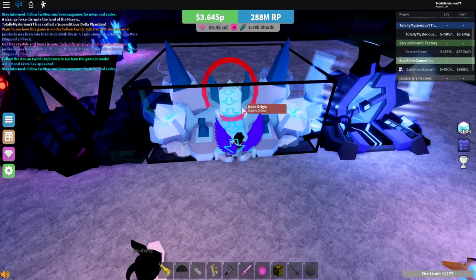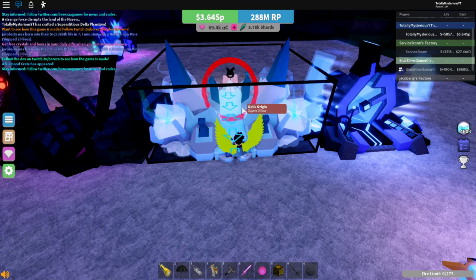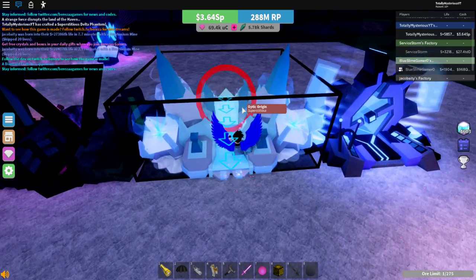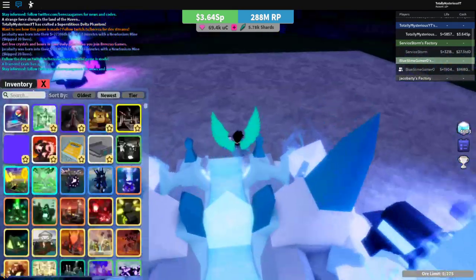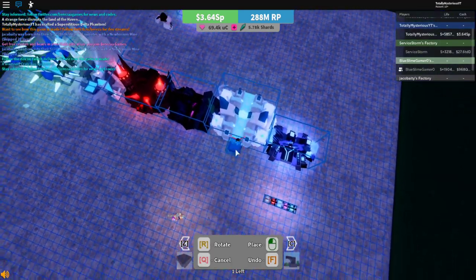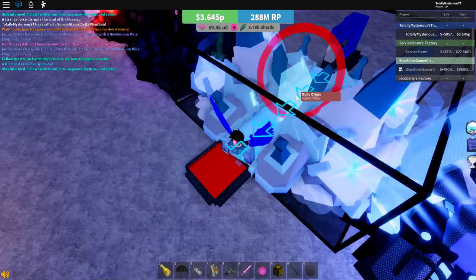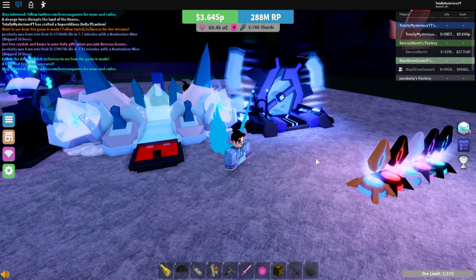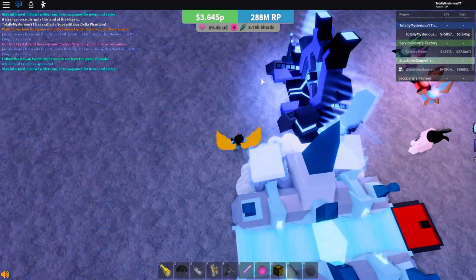Then there's Optic Origin. Overall as an item, I don't really find this that good. It does a times 0 during the night, but a times 100 during the day. Meaning if it does a times 0, it's most likely going to reset the ore's value. Because of this I just haven't had a reason to test it, but I'd like to try it really quick. As far as I've been told it doesn't do anything during the night — yeah, so it does reset ore value during the night. That's really bad.